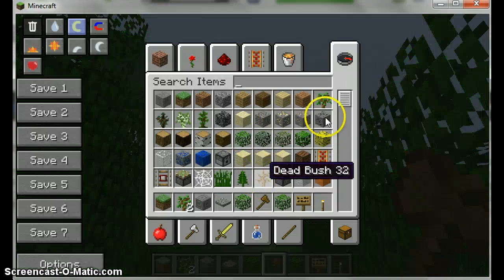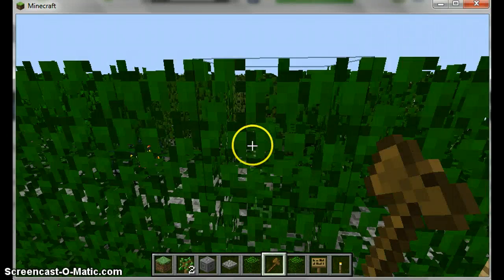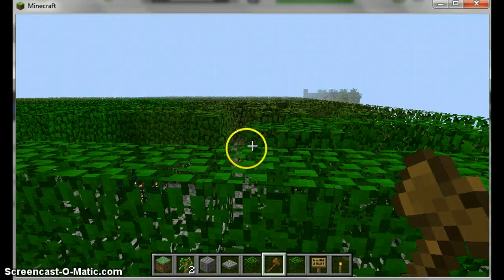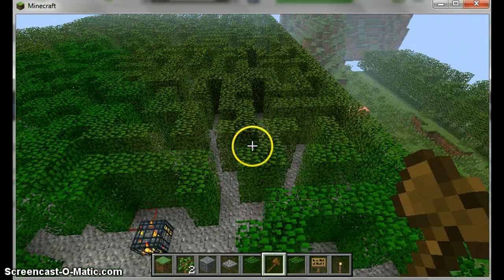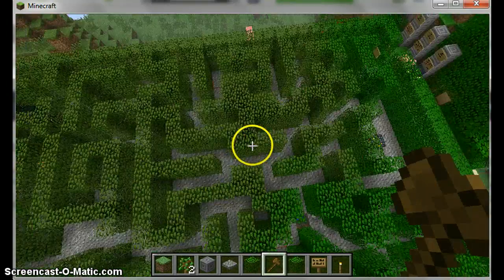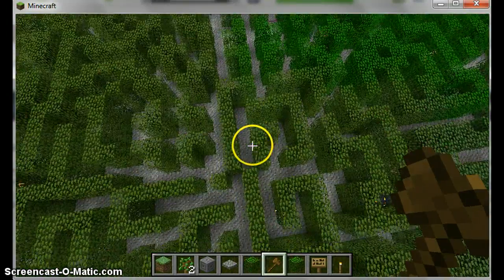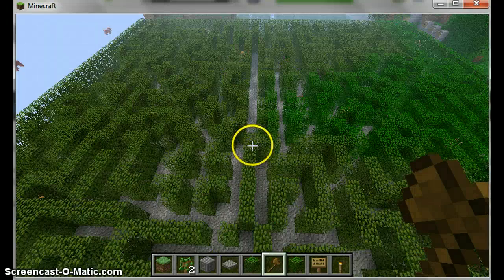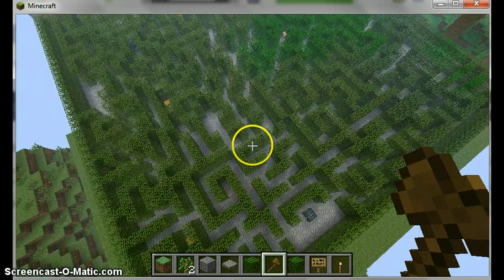Right here we got the maze. It has some spars in it to kill you and other death traps. Let's just take a look from above, just to show you how big this is. Just keep going up... Yeah, that's pretty big.